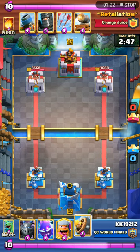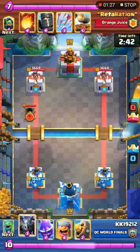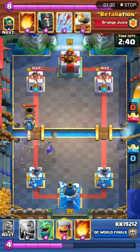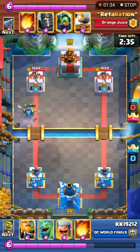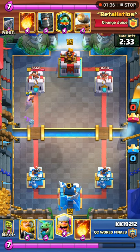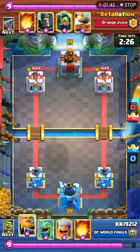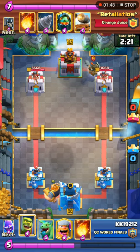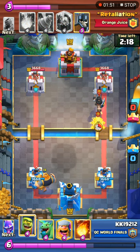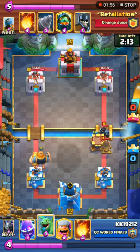Retaliation is on the top of the screen. He's going to start off with a mortar and KK is going to respond with an E-Spirit, Barbbarrel as well as a mega minion, over-committing on the mortar. The mortar doesn't get a shot so it's alright for KK. Both players are just sitting at even elixir and KK decides to go in with Royal Giant at the back. Meanwhile Retaliation cycles the Dark Prince at the back to pressure the opposite lane and plays the Cannon Card in front so the Dark Prince can push through to the tower.